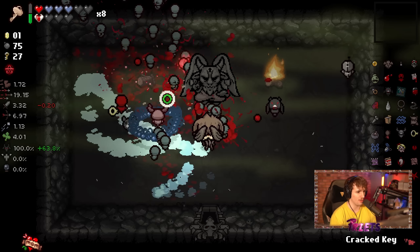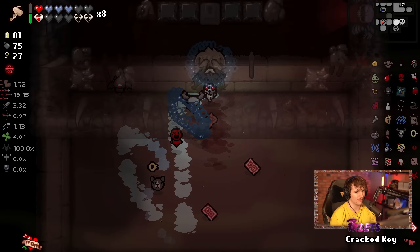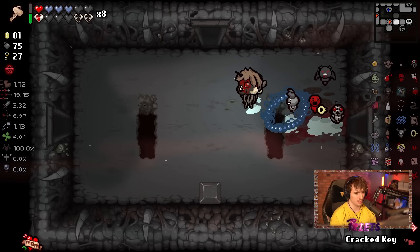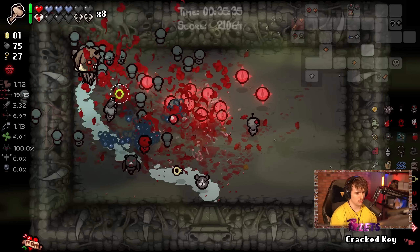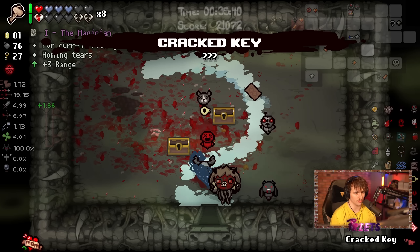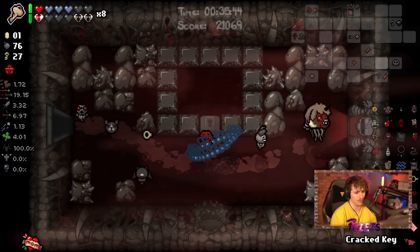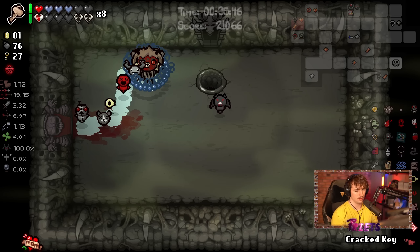I'll take both of these. We can get health back pretty easily — I'd prefer to use the Reverse Hierophant card on this floor. I'll pop it, get these. I'm going to take Suicide King just for fun — that way after Mother I can die and see what we get. I think it's time to go to the next floor; I don't think there's much else I need to do here.